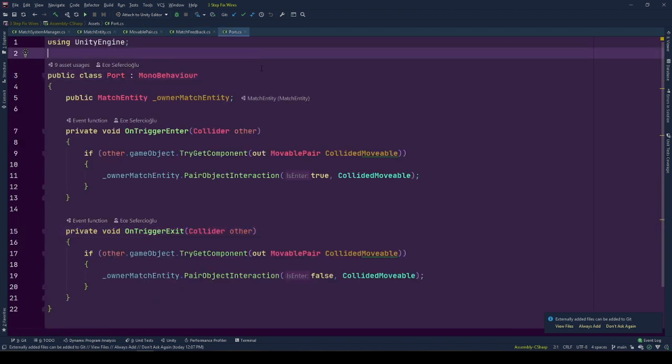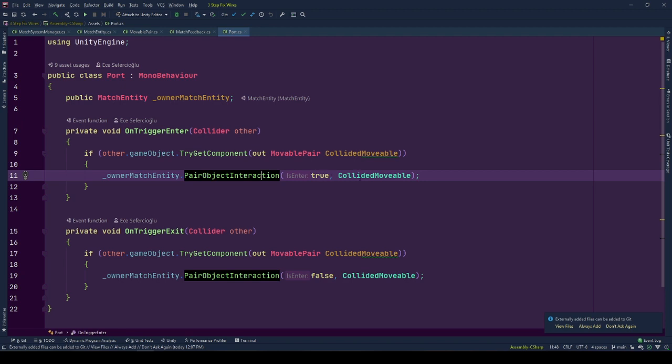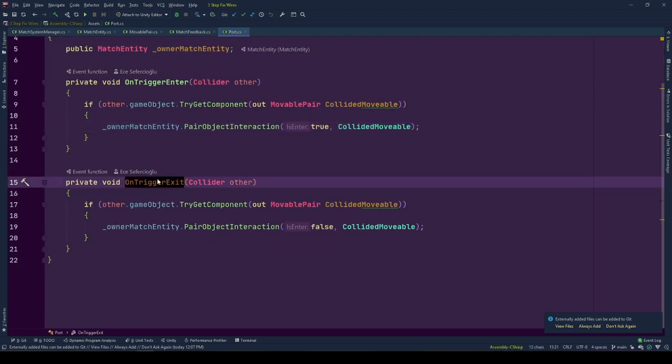Port is a transparent object in the scene that holds the mobile pair on connection. It has a reference to its parent matchEntity, and using OnTriggerEnter and OnTriggerExit states, informs it about pair states. On TriggerEnter, using the other game object's collider reference we get it as a GameObject and call TryGetComponent — a function useful for getting components. If the GameObject has a MovablePair behavior, its reference is set to collidedMobile using the out keyword, and we inform matchEntity with PairObjectInteraction that a MovableGameObject entered the port. Same applies when a GameObject exits the collider: if it has MovablePair behavior, we inform matchEntity that the object left by setting isEnter to false.